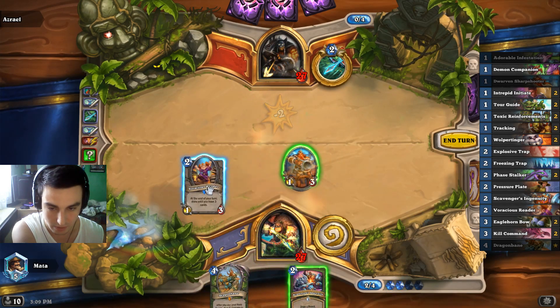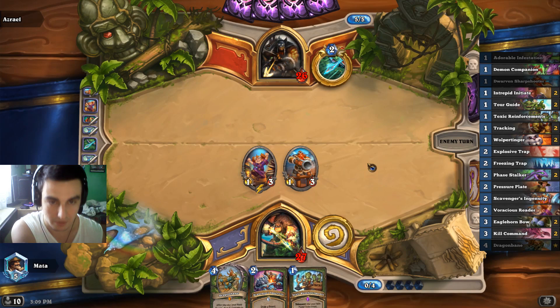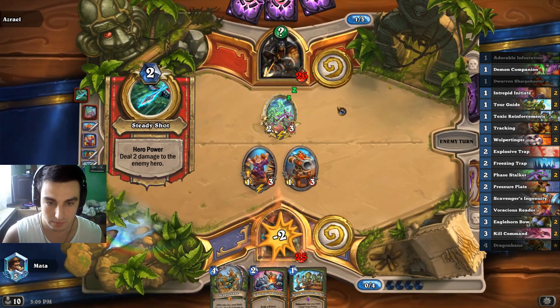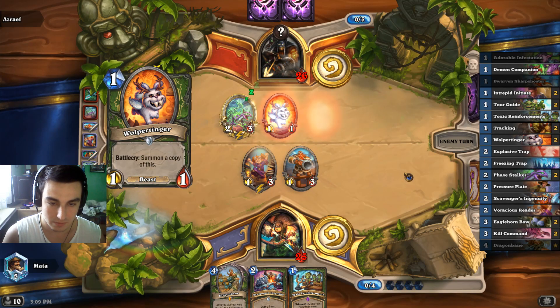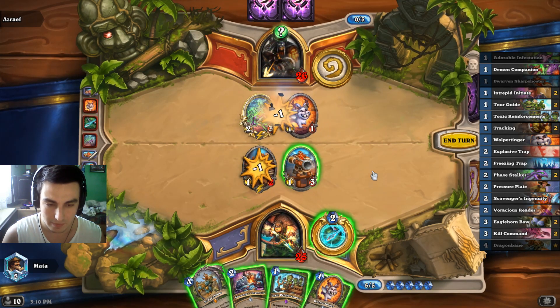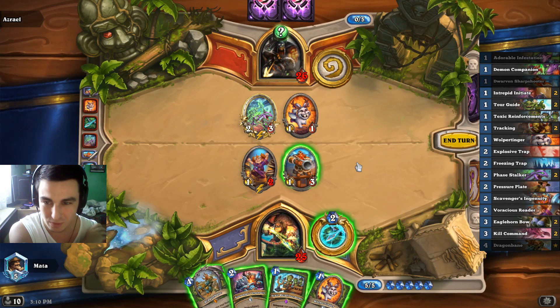I will play my own reader here. There's my Toxic Reinforcements — a little bit late but could still find its place. Face Stalker. So he runs Back Tactics, interesting. I really don't know what this could be. If I play Reinforcements first and then hero power, it could be Pressure Plate. Let's actually attack with this first. Do I want to risk it with the Pressure Plate? It could be Explosive... I'll risk it.